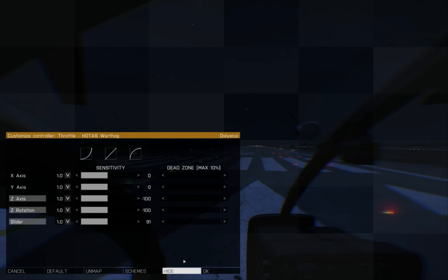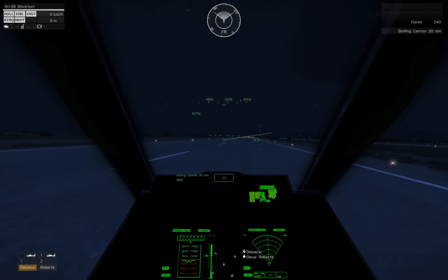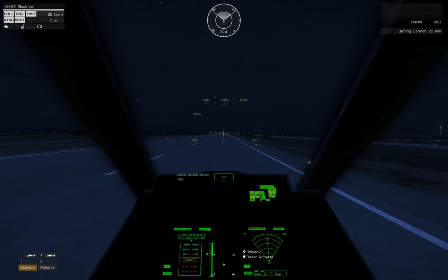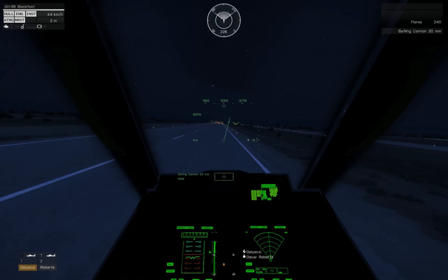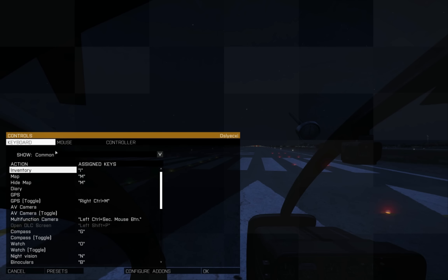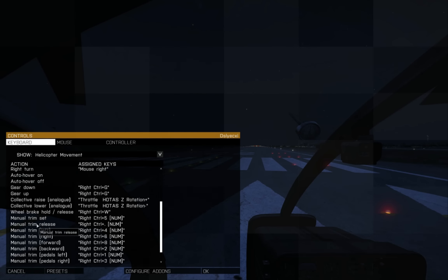Now, one of the things that I noted in my prior impressions video on this flight model was that there was something off about how the controls worked, that they felt overly sensitive and floaty. I hypothesized at the time that there might be something in the interface between RotorLib and ARMA 3 that was messing things up, but I hadn't figured it out at that point. Now, as it turns out, there was one thing that was amiss, and that's how ARMA 3 handles dual throttles when mapping collective. If you have a Warthog throttle like me, or some setup where multiple axes are assigned to collective, you'll need to do something deliberate to avoid this issue. Go to your collective mapping and make sure only one axis is mapped to the throttle.